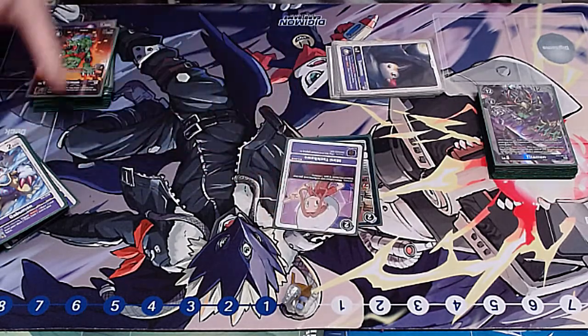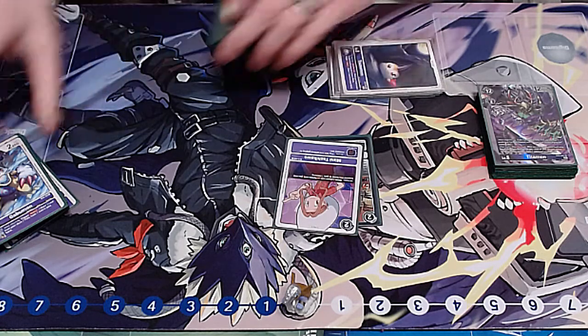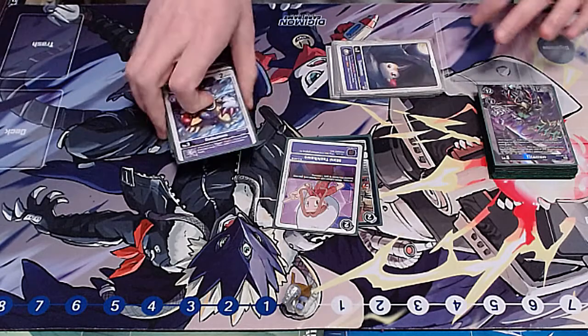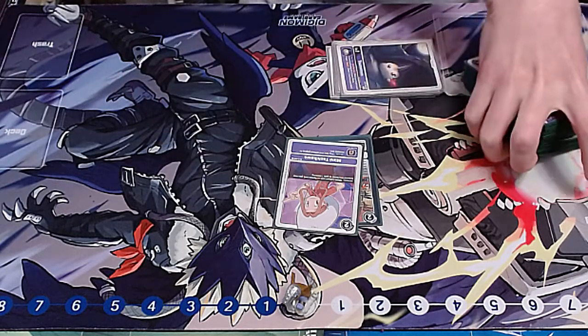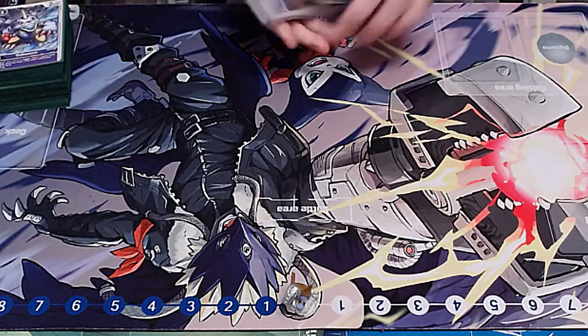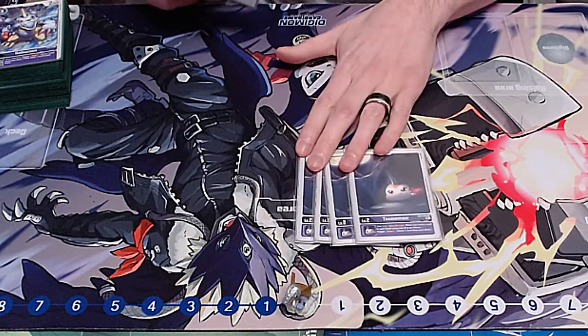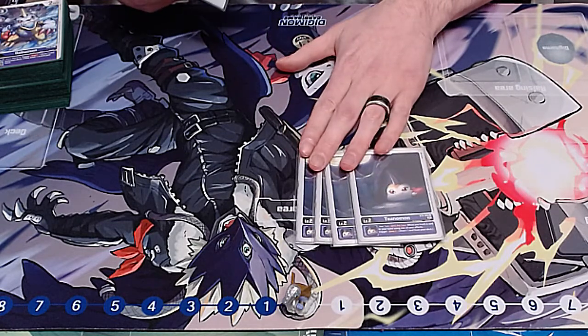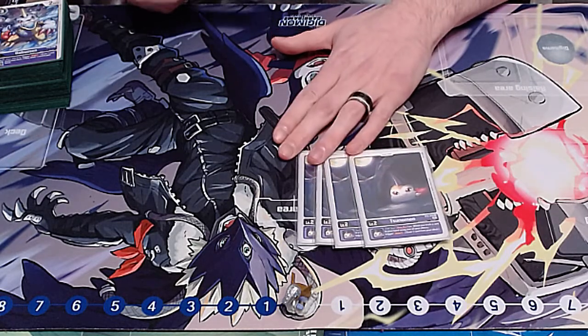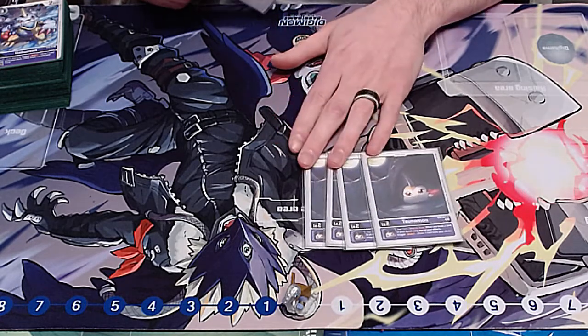So we're going to go into the card choices and the deck list. Hope you guys enjoy this kind of content. Make sure you guys like and subscribe, all that jazz. We'll start with the level twos. We got four copies of Sunomon because that combo exists and we have a bunch of other ways to discard cards, so this is just generic draw power and that's really good.